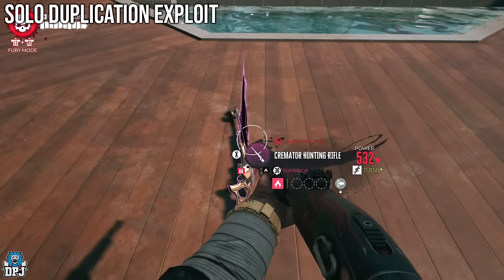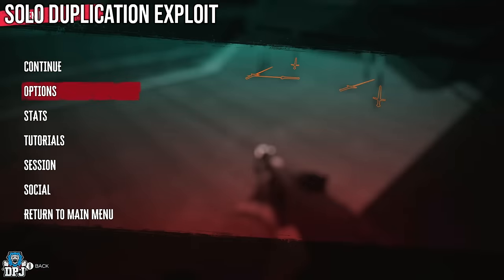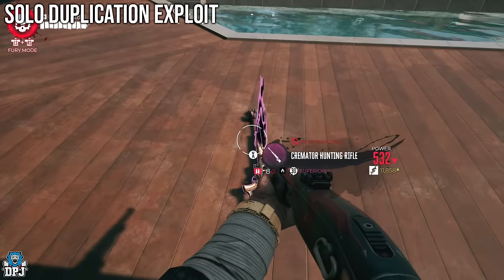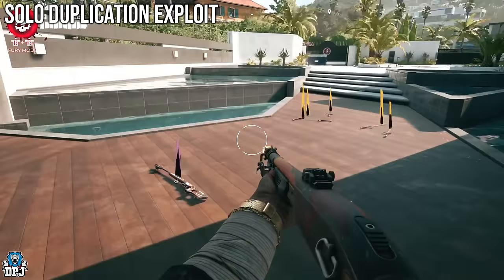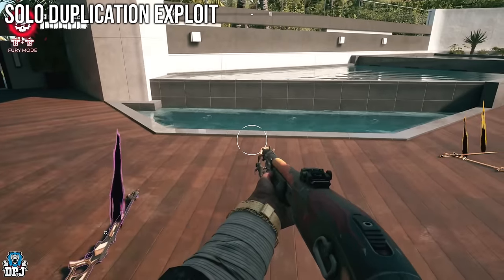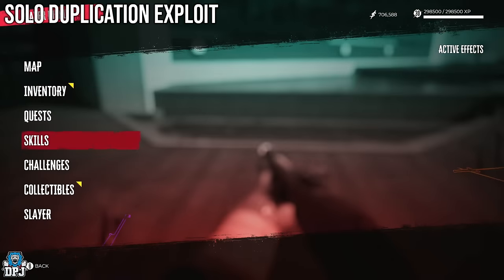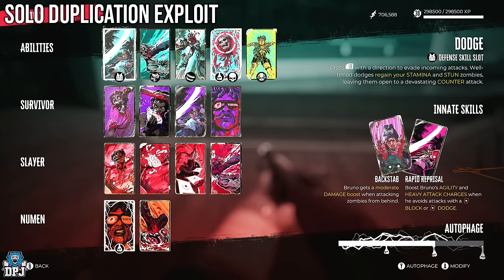To perform the glitch: drop the weapon you want to duplicate on the floor, then make sure your inventory is full. As you can see, my inventory is full but the weapon I want to duplicate is on the floor. Go back to your vault, grab another weapon, make sure your inventory is full. Then you need to have your Fury meter — as you can see I've got the top bar completely full. You can use the 'Short Fuse' skill card which triggers Fury anytime your Fury meter is more than half full.